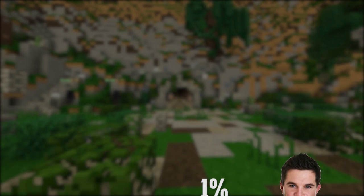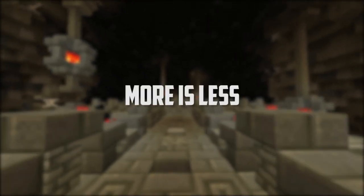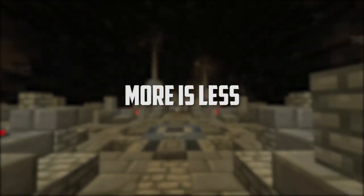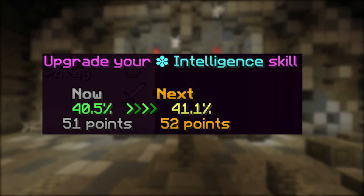Each time you upgrade a skill you get a percentage increase — not 1% like before. It varies a lot now; the more points you have in a skill, the less you get with the next point put into that skill. The first point is 1% and it just goes down after that. For example, at skill level 50 you only get half a percent.